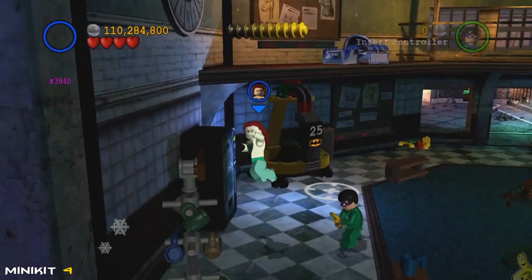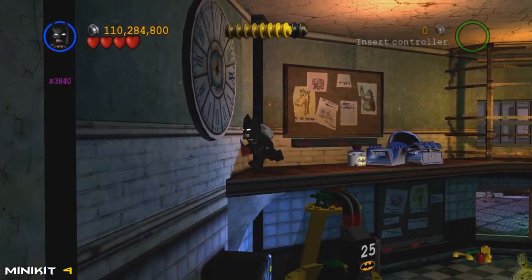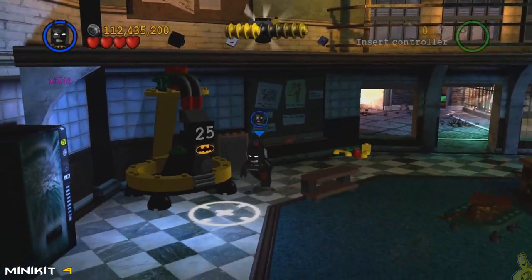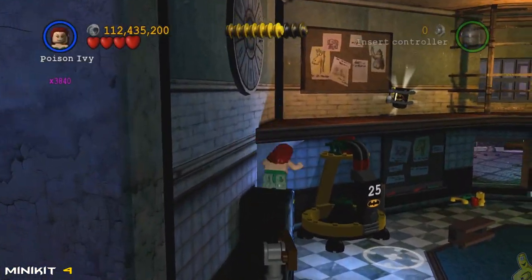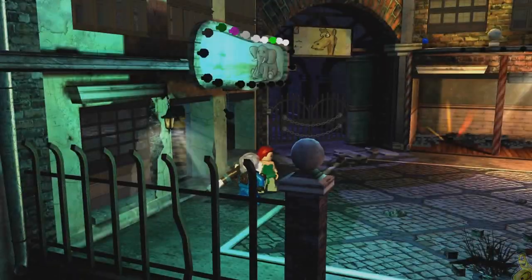All we need to do is jump up and swoop the mini kit. Next, we need a character with double jump — jump on this vending machine and then up onto this ledge where we can deploy a bomb. Look at that, we've done so. I made a wrong turn at Albuquerque — I should have gone left and went right — but we jump right back up there and swoop up number four.